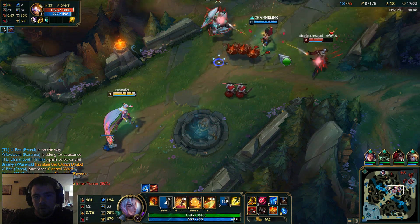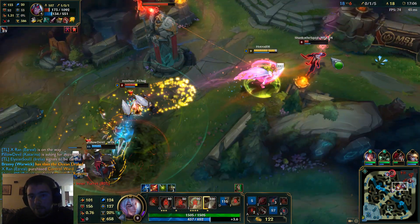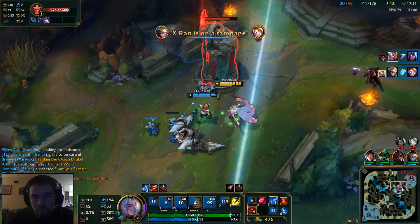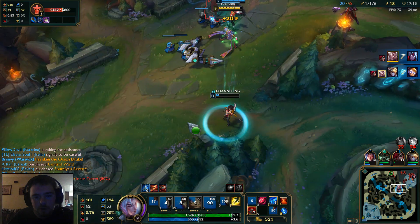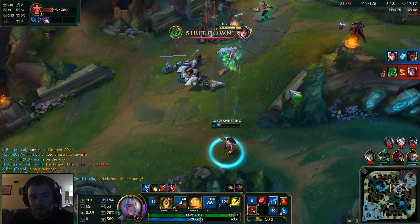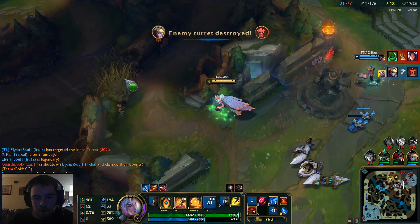Depending on your AD carry, your overall team comp, and the enemy's team comp, your items should be changing from game to game, and that is what I'm here to help you with. We've already covered the enchanter items, tank items, utility/miscellaneous tank items, and the starter items. As the weeks go on, we'll touch up on AP caster items, with today hitting up on the boot items.